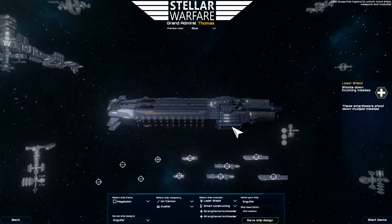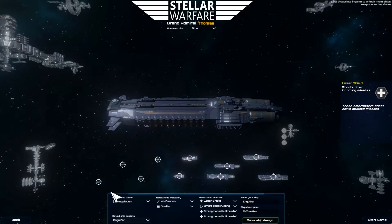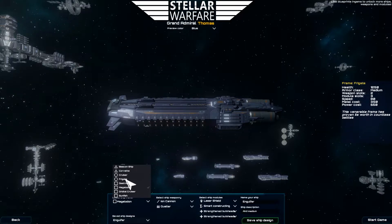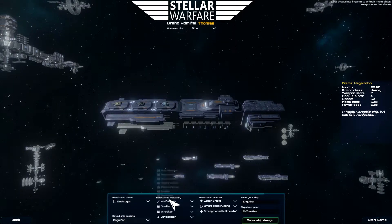So how should you use the fleet editor? Well, like the instruction screen at the beginning said, you first have to select the ship frame, then you select the weaponry.